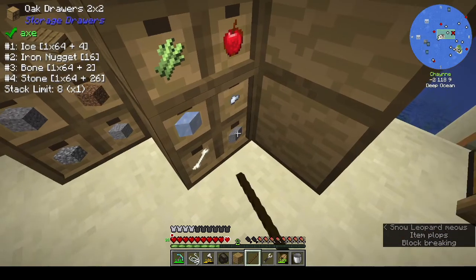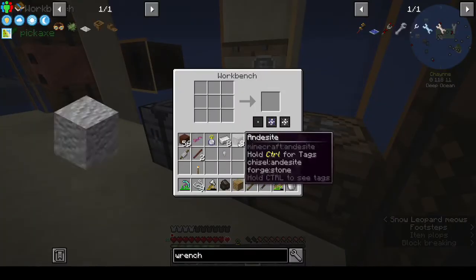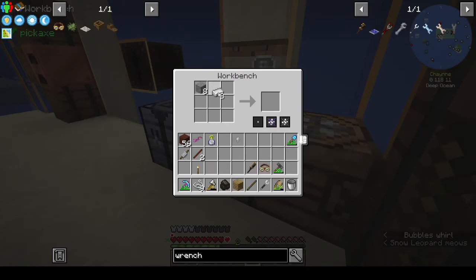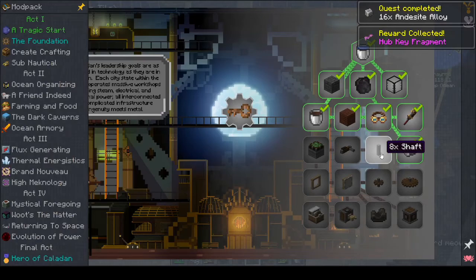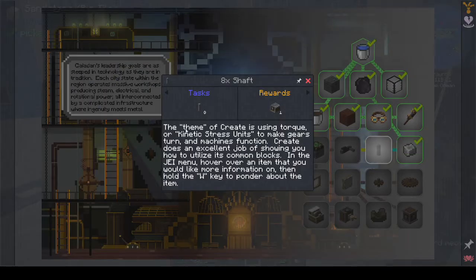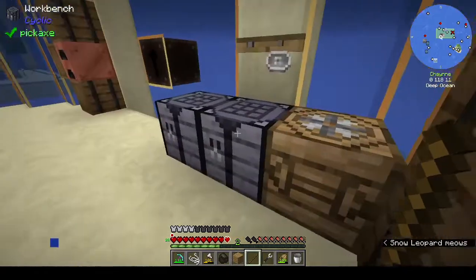We need to go up to the surface because there are islands up there. I don't know if there's any villages there — I'm not seeing villagers on the mini map, but it's worth seeing if we can get there. Andesite alloy: andesite and iron gives us two, so we need eight. Andesite is this one — okay, eight andesites. That gives us that. They want eight shafts.